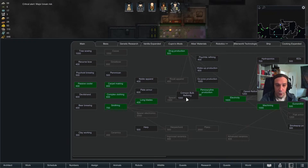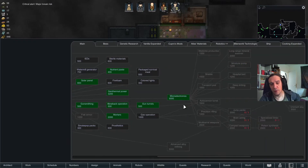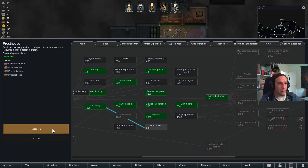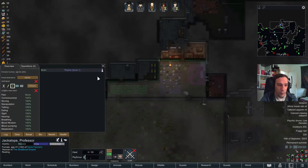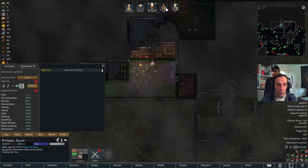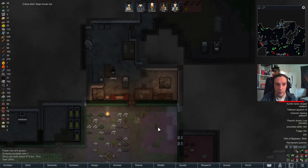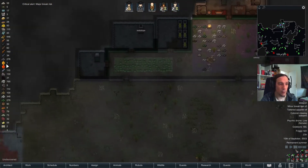We're out of research at this point. After researching the solar panels, multi-analyzers would be a good thing, but I think I'm going to continue with prosthetics — because at some point we all will lose some limbs, and it's good to have the technology to replace them available. That's something I've learned.